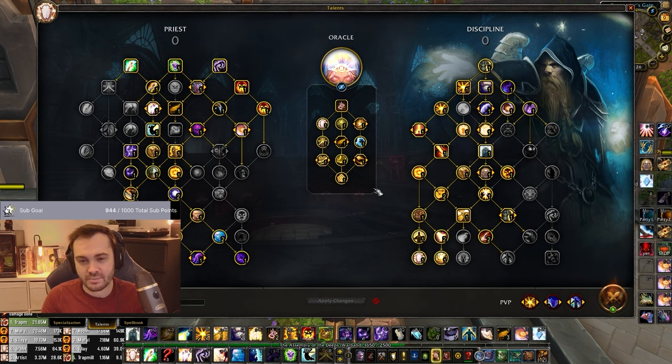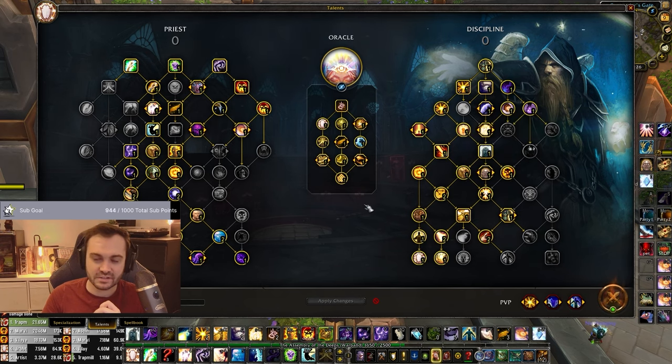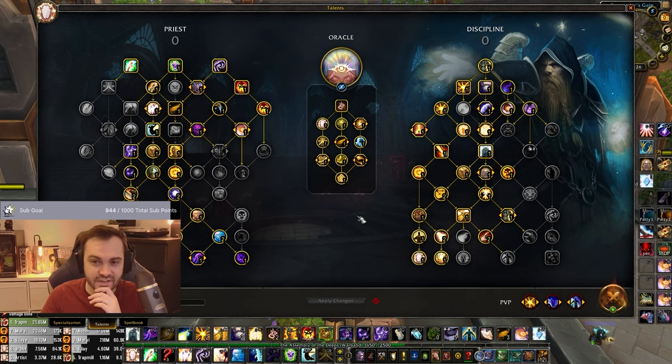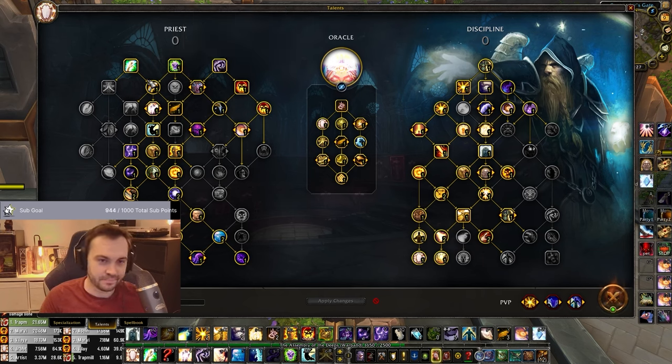A lot of our healing is going to come from Atonement, but a lot will also come from shielding and a fair bit from Radiance. Ideally we're using Penance offensively to give Atonement healing, but we do have Contrition if you decide to do a defensive Penance - it adds about 10% more healing on a defensive Penance. Offensive ones are where you want to be. On the left side you have Renew and Fiend by default, and obviously you want Spell Magic - it's a no-brainer.